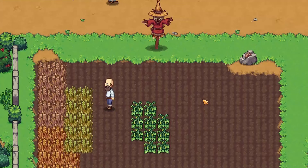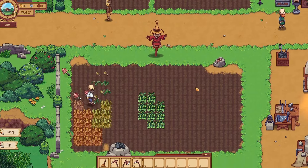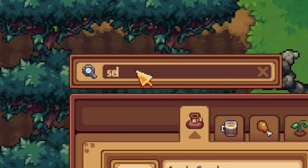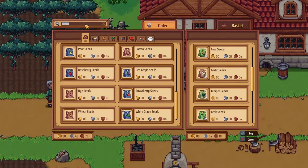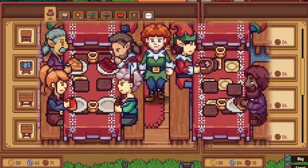I'll just scythe these crops out of existence and order more seeds on the way back in. It's not the seeds — I got too excited. Also, is there any tablecloth? I keep seeing tablecloths in screenshots of the game and I can't find them. I think they were only available during the Christmas event.